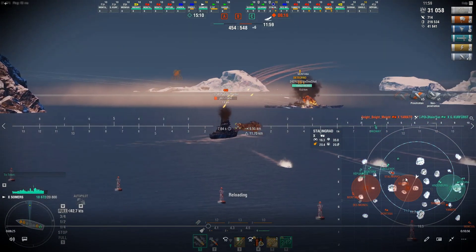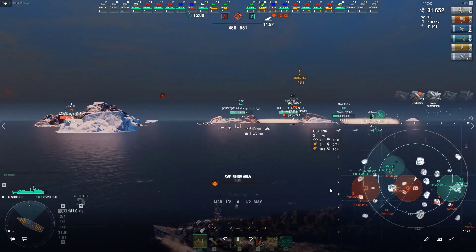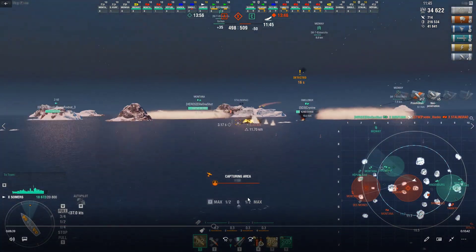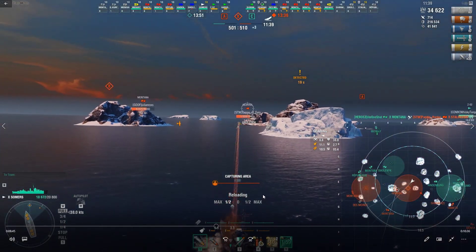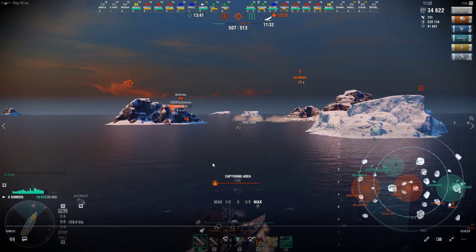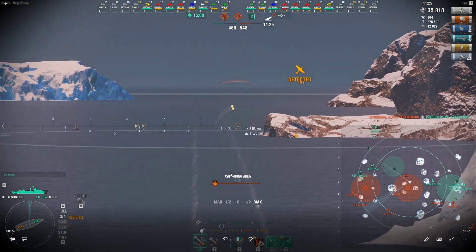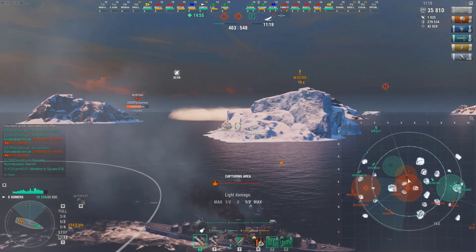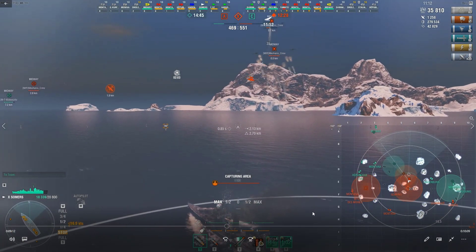I'm not too worried about the Gearing right here — he was sailing between this island. He pops up on the minimap. I'm just going to turn, adjust my course, and keep this island between me and the Gearing. I want a nice coordinated attack on that Stalingrad without giving the Gearing a chance to get shots in on me. The CV is coming in to try to spoil my fun. Thankfully, he can't drop, so I'm just going to use smoke number two and keep moving through it.